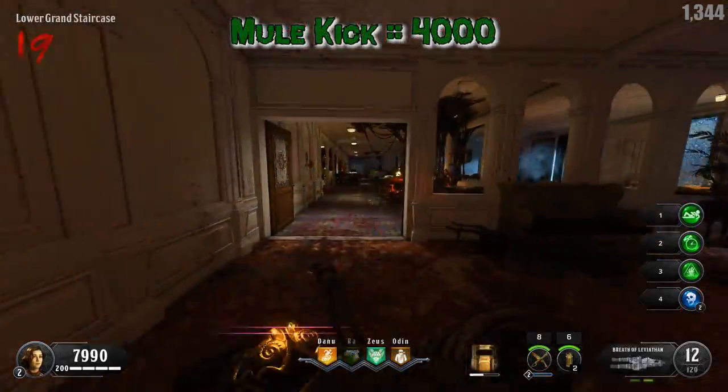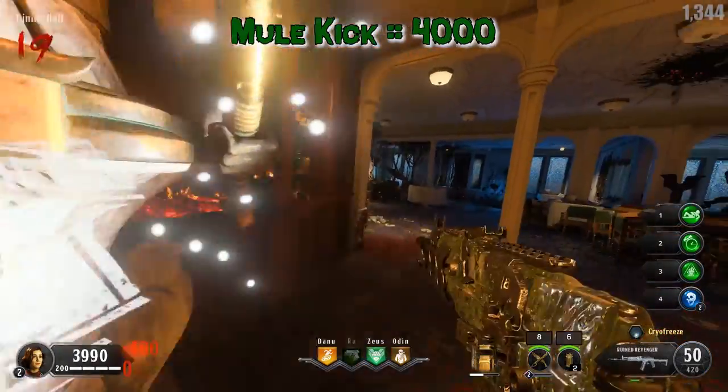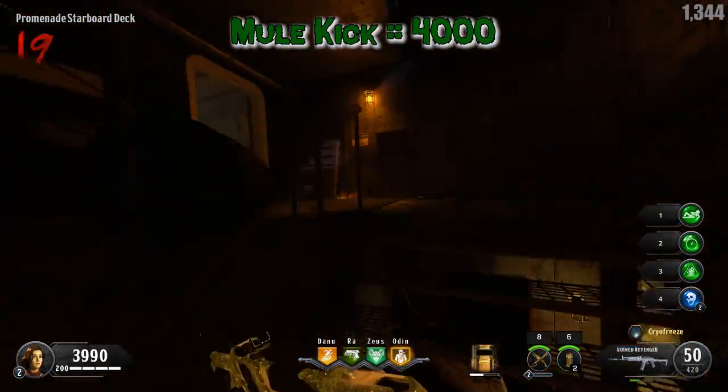Store an additional charge. Mule Kick is worth 4000 points and it allows you to carry an additional primary weapon. Its modifier says switch weapons faster, and the additional weapon will be saved and restored on the next Mule Kick purchase.